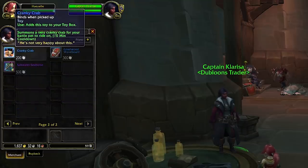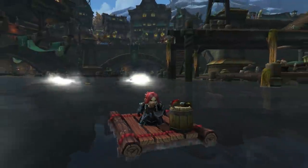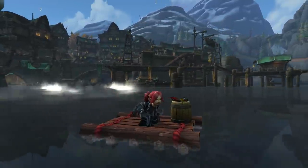For 200 doubloons you can get a Cranky Crab. This is a mount for your pets. We've had toys for your pets before with the Felcazar Spoons, but this is the first time that we've gotten our pets... mounts. It's got a 10-minute cooldown and I cannot wait to play with that. For 300 doubloons there is a Gnarlewood Waveboard that allows you to surf across the water. My guess is that this is similar to the Angler's Fishing Raft toy, although it may or may not allow fishing — we'll have to wait and see.